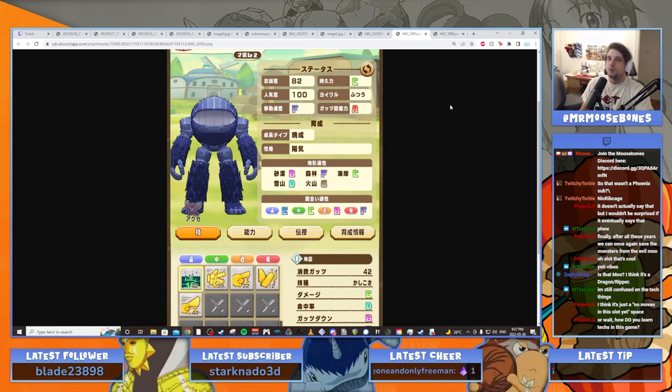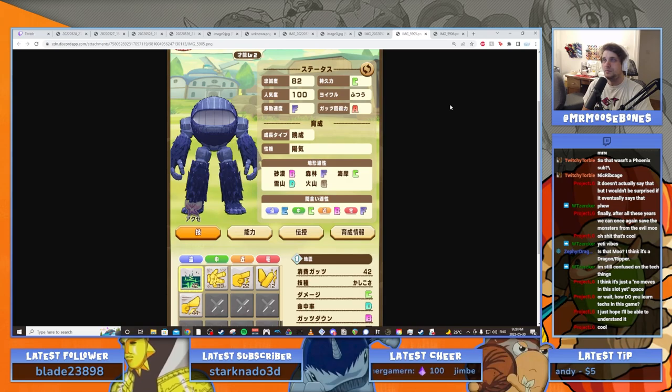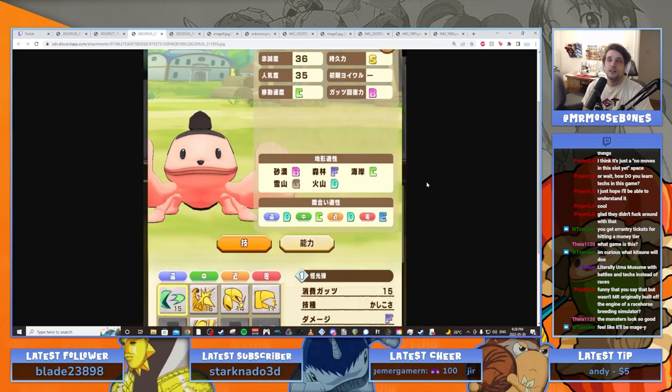There's a whole errantry thing just like Monster Rancher 2 — the game is very similar to Monster Rancher 2 in the core aspects like getting techs, tech chains, raising stats, and items, but it's very different in gameplay progression specifically. It seems like whoever built this really liked Monster Rancher 2 and also that horse girl game, because apparently it's literally the exact same game. Funny enough, was Monster Rancher originally built off the engine of a racehorse breeding simulator? I think they took a similar concept from something their studio had built before and made it — like, what if Pokémon.